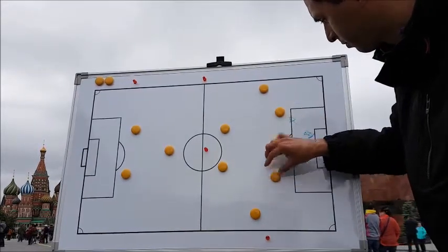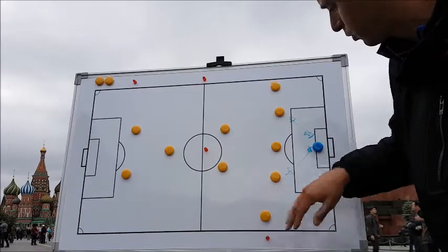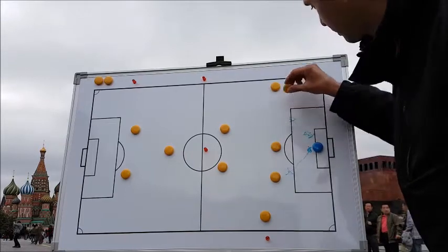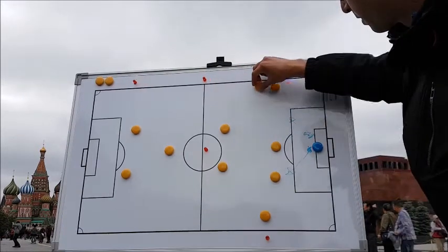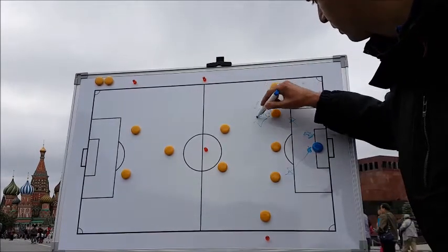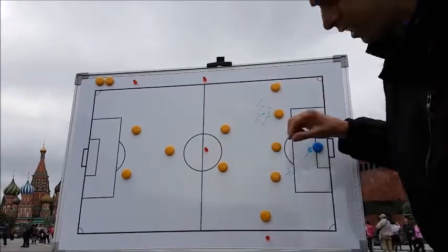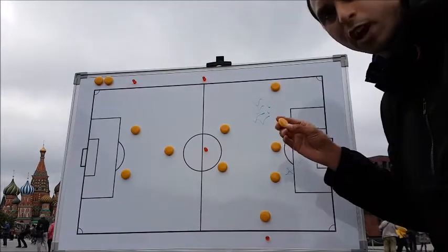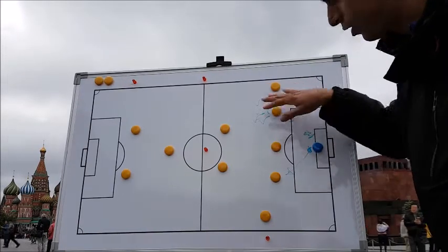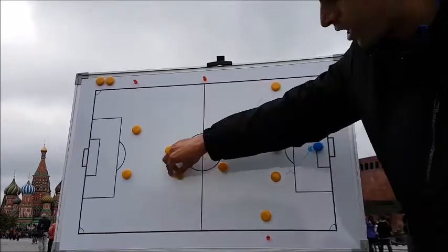Then we have the three central defenders. We have Voxal — basically he's a winger, but he plays here in defense. Because he's a winger, he has a little bit of organizing ability and can exit from behind. He's a very calm player, he never feels the pressure, and he transmits that calmness to the game and to the other players. He also has very long, accurate passes.